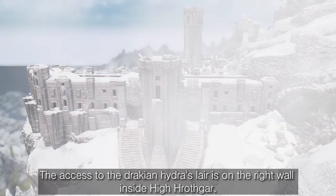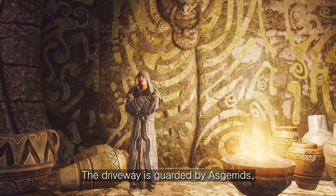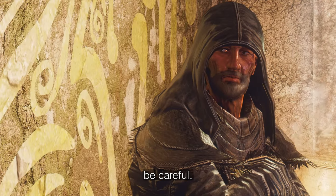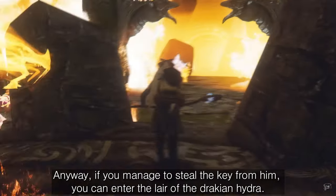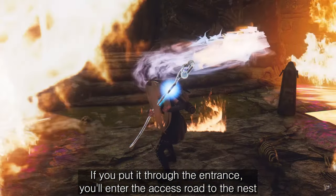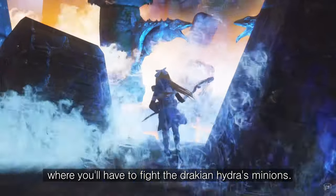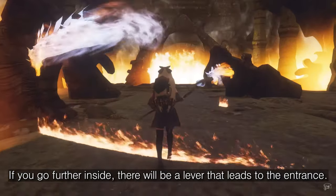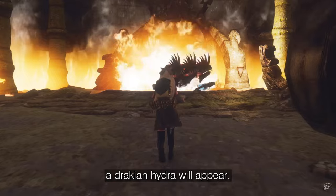The access to the Drachian Hydra's lair is on the right wall inside High Hrothgar. The driveway is guarded by Asgerids, and to enter the lair you'll need to steal the key from Asgerid the Graybeard. Be careful — if you get caught stealing the key, you could be beaten to death. If you manage to steal the key, you can enter the lair. Through the entrance you'll enter the access road to the nest, where you'll fight the Hydra's minions. Go further inside and there will be a lever that leads to the entrance — open the lever and go inside, and a Drachian Hydra will appear.